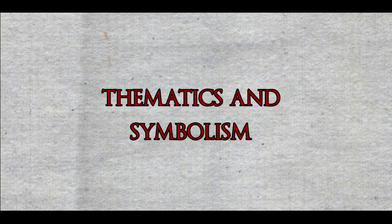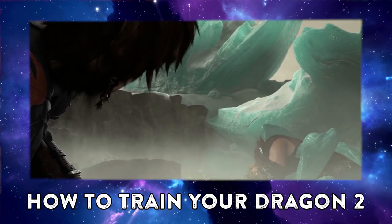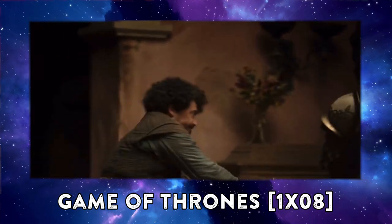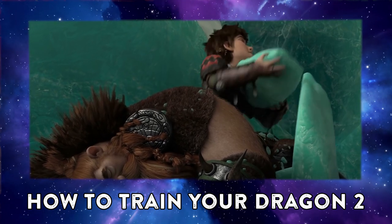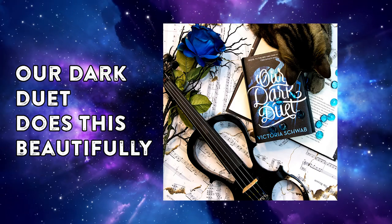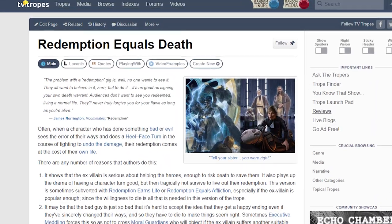Next: thematics and symbolism. There are tons of ways this can be used, though it's easiest to accidentally have predictable deaths here. Some deaths can hit just as hard if you see them coming from a mile away. In terms of thematics and symbolism, you have things like the death of a mentor character symbolizing the death of security, the death of a parental figure representing the loss of a character's childhood, and the death of a sibling-like character showing the death of innocence.